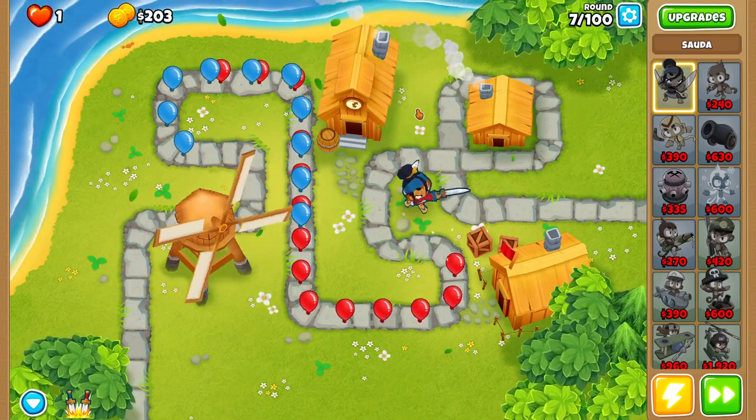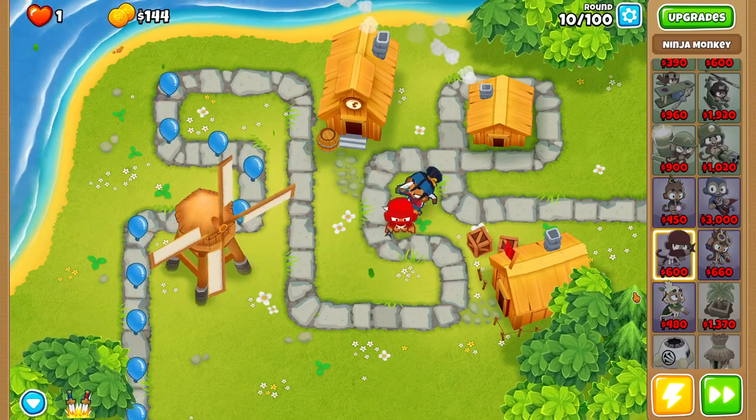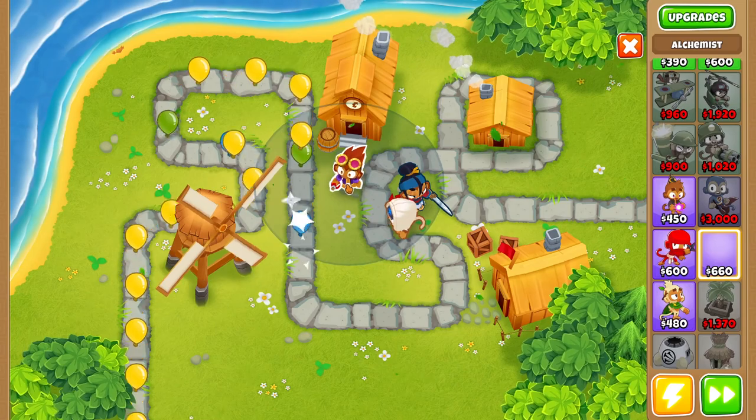On round 10 we're going to go ahead and buy ourselves a ninja monkey. We're going to place this ninja monkey right next to our Sauda, and then we're going to be upgrading this ninja monkey up to a 3-0-1.